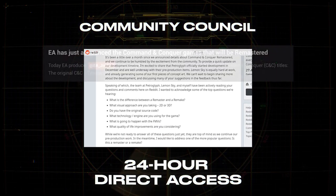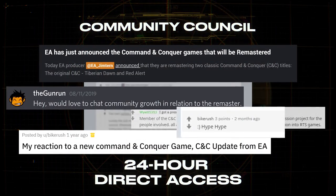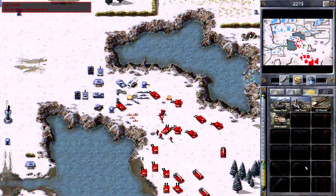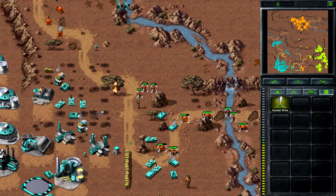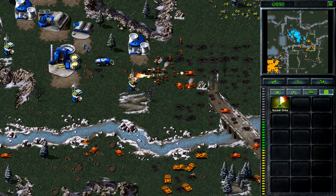On day one of the project, we publicly reached out to the community for your feedback. We formed a community council who has had 24-hour direct access to the development team throughout the entire project, and some community members have even created some of the key content that will be in the final game.